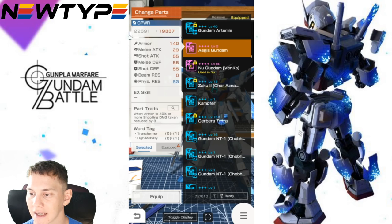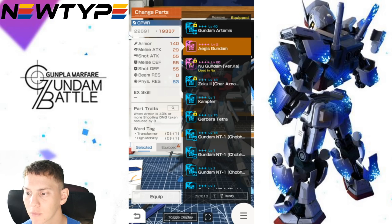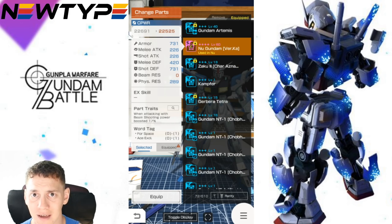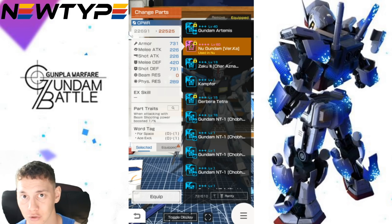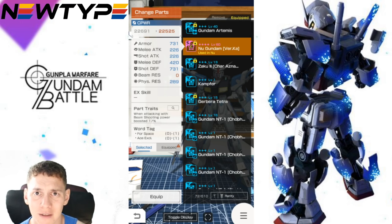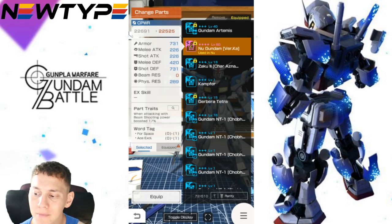If you're going more of a defensive route, consider the AGEs Gundam: when armor is 40% or more, shooting damage taken reduced by 8% — not horrible, you can reduce incoming damage. Even the Nu Gundam: when attacking with beam, shooting power boosted 17% — this thing is versatile. Just changing one item like the body and replacing that really bad EX skill with a good trait makes a big difference. Even the Blitz Gundam with the Mirage Colloid EX ability would be a lot better to use.